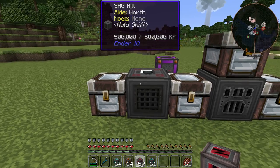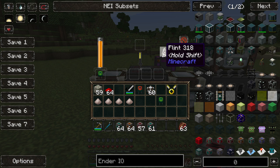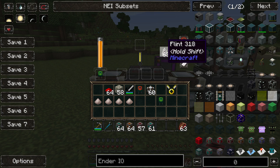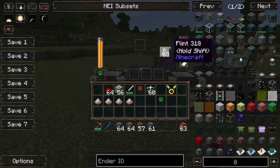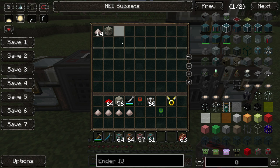One more thing about the sag mill: you can actually put a little bit of flint in there, which is used in the ore doubling process — just a small amount per operation. As you see, only one piece is used at a time. It has pushed everything into the chest and you can see it got quite a bit of stuff, including one cobblestone.